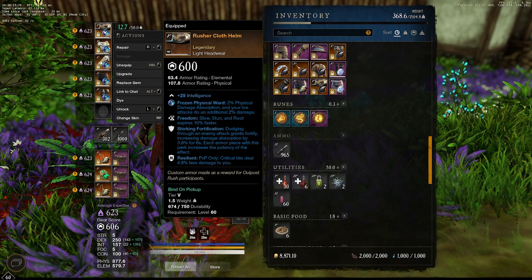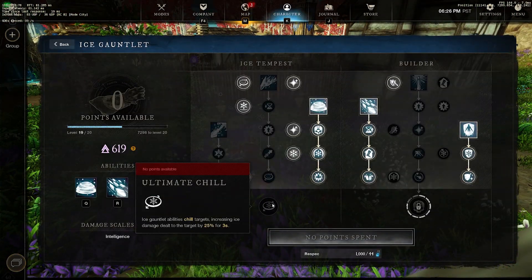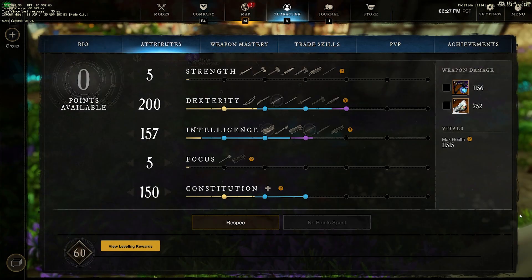Unfortunately, the unending thought perk in the ice gauntlet tree — ultimate chill — does not work with the rapier anymore, or any other weapon that has an ice gem equipped. They removed this feature, so this build does not do as much damage as it did before. But the gems, along with the rapier buffs in terms of omnidirectional evade, are going to help our damage get back to where we were. If we still had ultimate chill, this build would be absolutely insane.